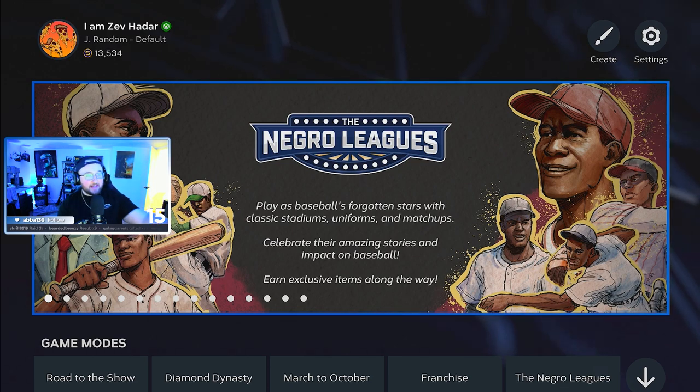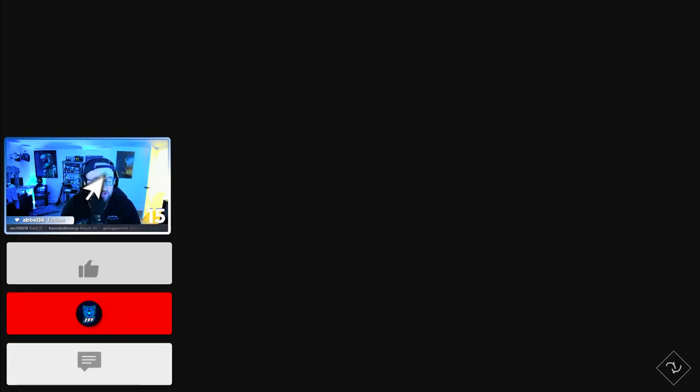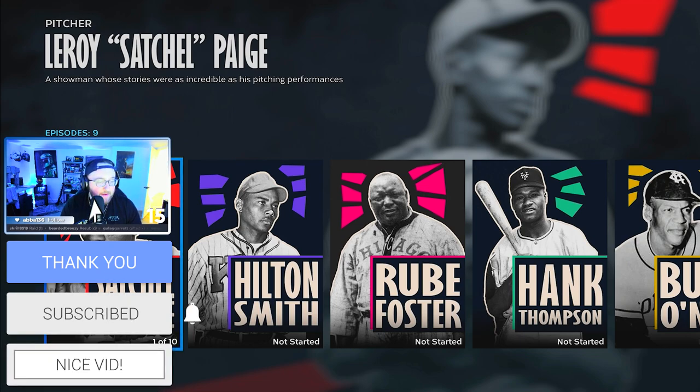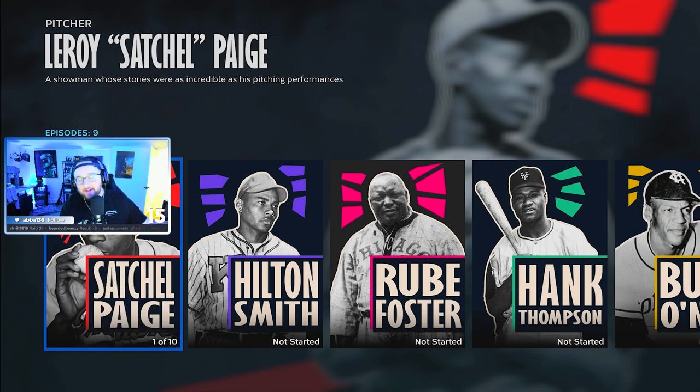Once you get to the home page, it's advertised right here with NGL, and once you click that it takes you to the menu. You can also access it just by the little tabs underneath. There's a really cool cut scene and it brings you to this page. We can't show any of the cut scenes or cinematics, unfortunately — we will get a copyright strike.